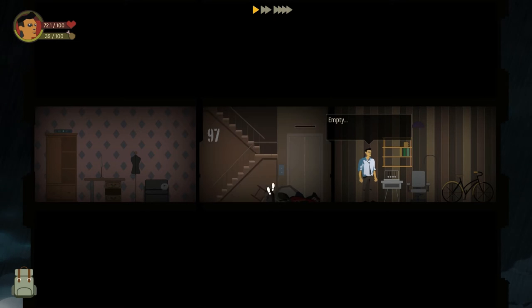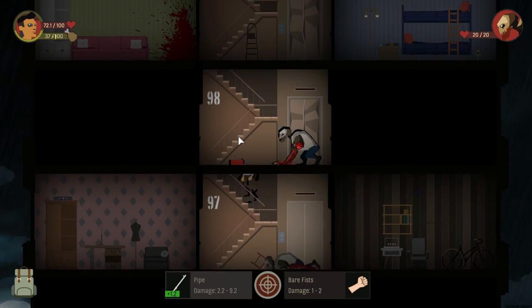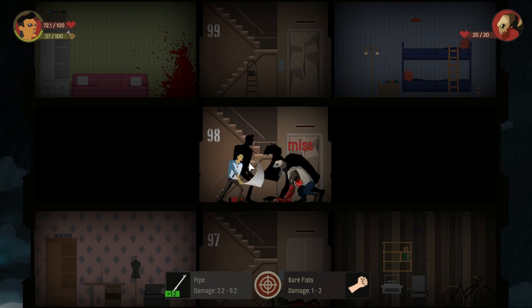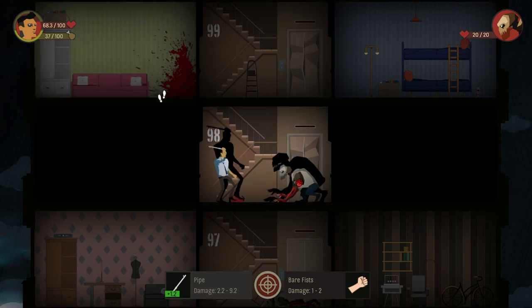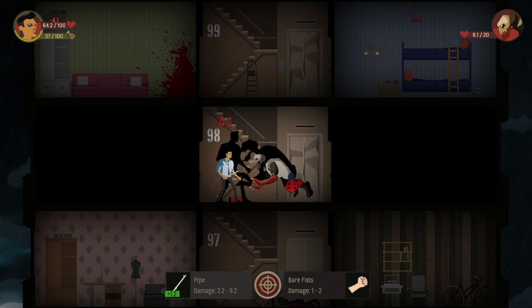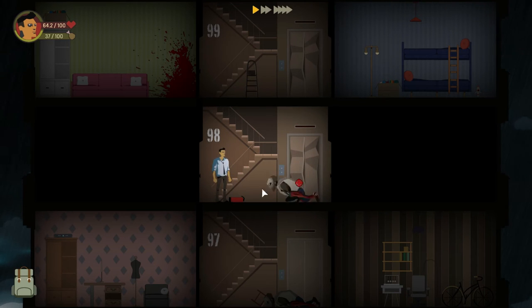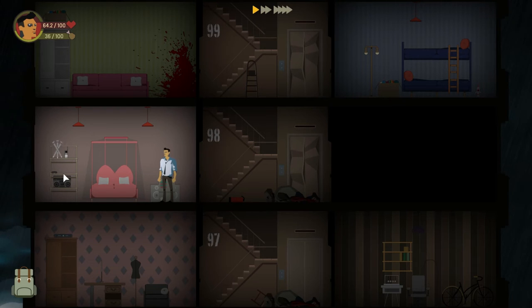Scrap metal. That's empty. Let's go back up to floor 98. Oh, hello — go for the head. Head again. Head — there you go. Two decent hits to the head kills him. Overripe apple. But it takes lots of hits to do other things.